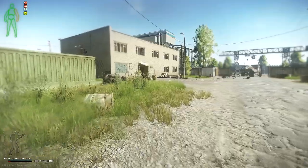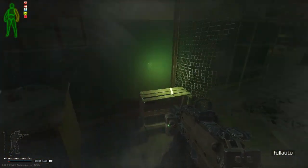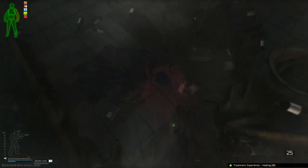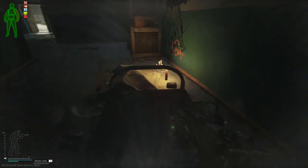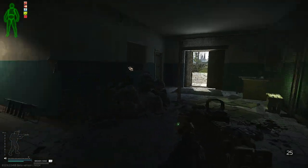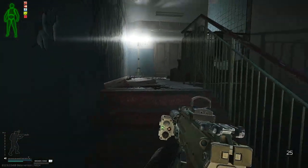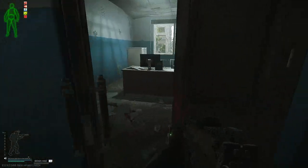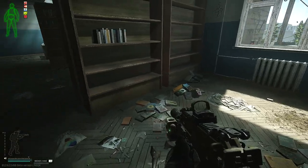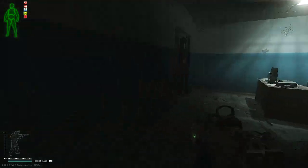Best spot number two — and these are in no particular order. We are on Customs at the crack house. I have a broken arm because a guy was shooting at me going across a bridge. This spot right here — you've got the med case, check the ground for Salewas, you see IFAKs there, check the ground real good, check that cart. There's a chance to find Salewas here. Come up here — you should be checking this room no matter what for intel on the shelves, but I have found Salewas on the floor.